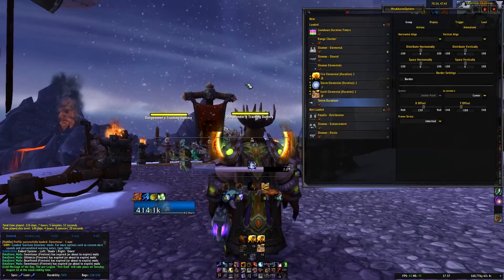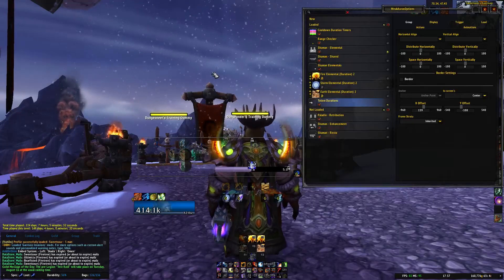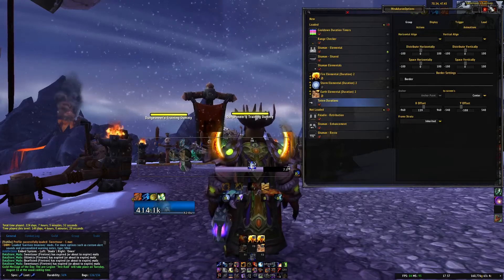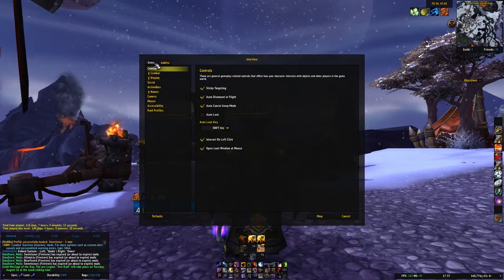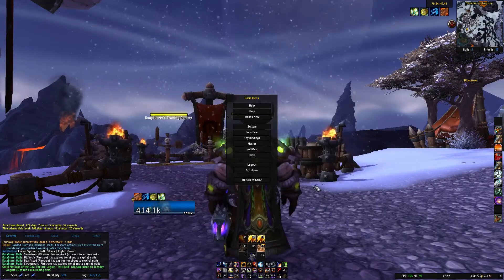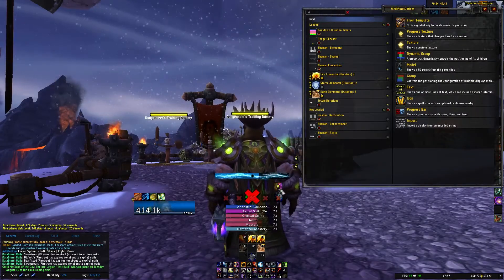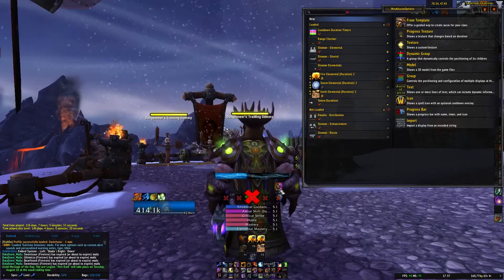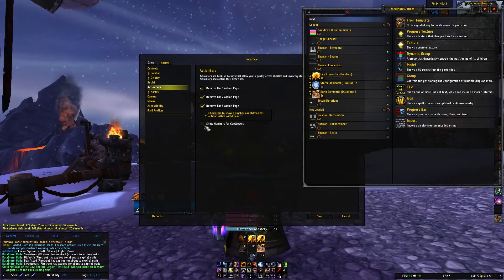This also could be an issue for people that don't have LVUI and are having the same issue of double cooldown numbers, but it's not through AddOn Skins or LVUI — it's actually through the default interface. So I'm going to show you what I'm talking about. It'd be under Interface, Game, and Action Bars, and this would be enabled: Show Numbers for Cooldowns. So we're going to reload UI, and you can see again those are showing up. So if you don't have LVUI and don't have AddOn Skins for LVUI, but you're still seeing the numbers, it's most likely because you have this enabled, so you would want to disable that.